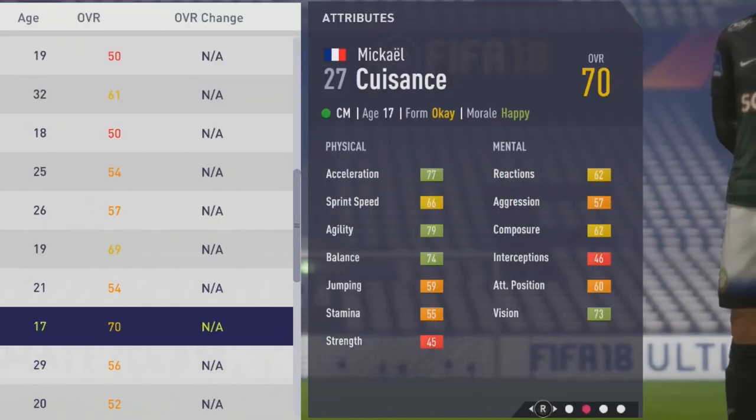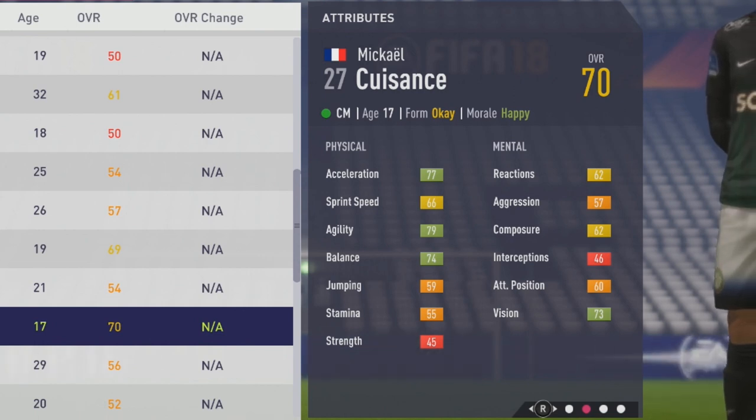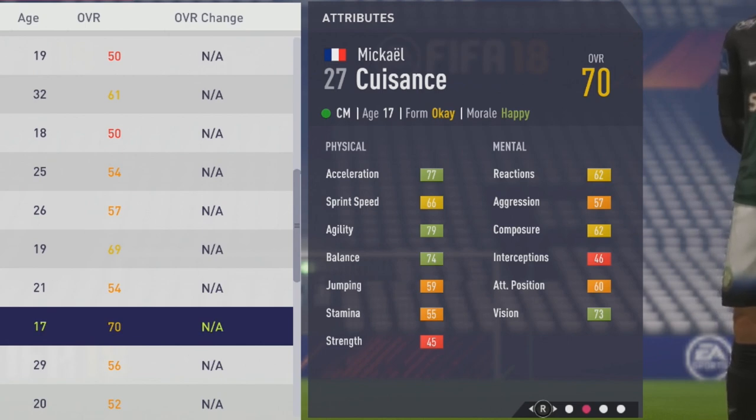We'll take a look at his initial physical attributes here: 77 acceleration, 66 sprint speed, 79 agility, 74 balance, 59 jumping, 55 stamina, and 45 strength.